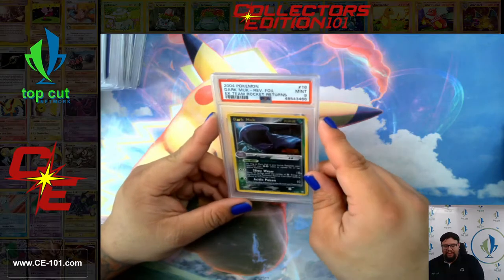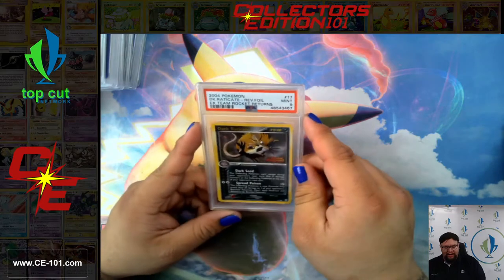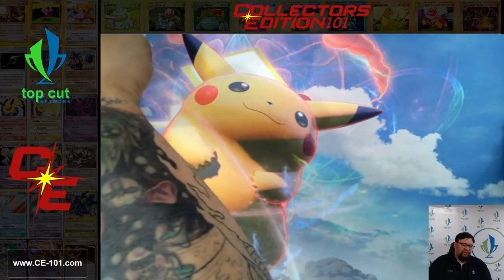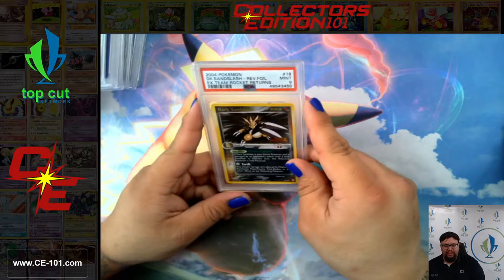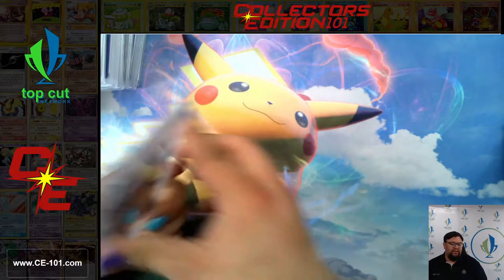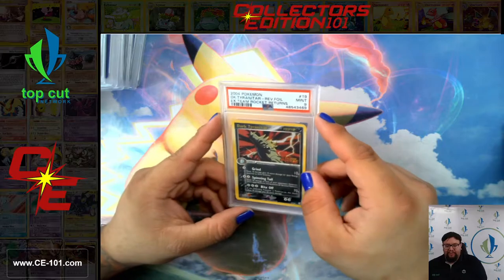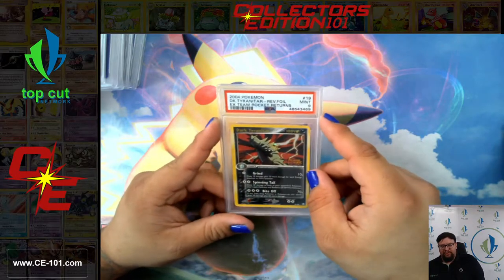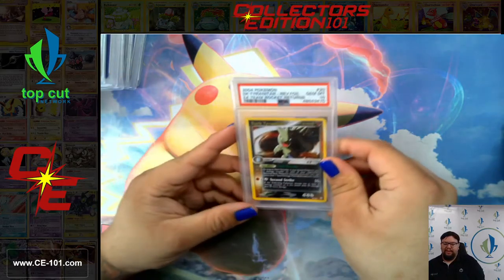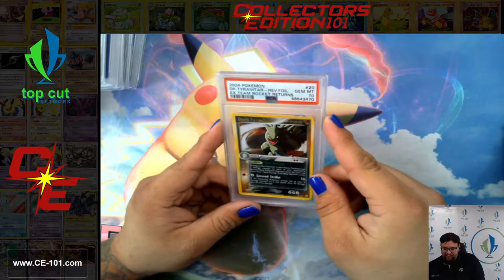Dark Muk came back a 9. Out of the EX Team Rocket Returns, I definitely think Dragonite was one of the more sought-after cards from this set. Personally, I love the Slowking. I love the Steelix. I love Tyranitar. They were all very fantastic-looking artworks. Here's the first of Dark Tyranitar from EX Team Rocket Returns — there were two in this set. This one came back a 9. Its counterpart came back a 10, though. That is gorgeous. Beautiful, beautiful card.